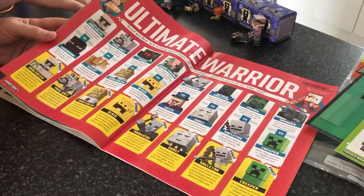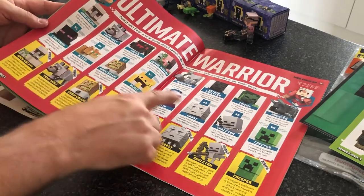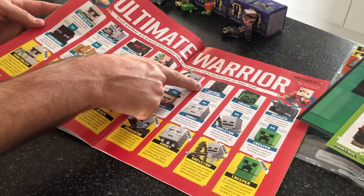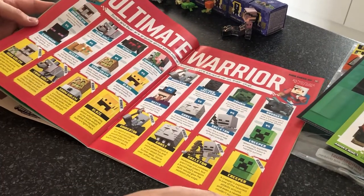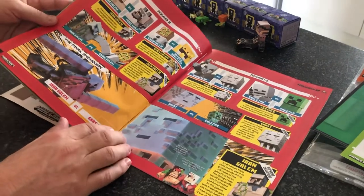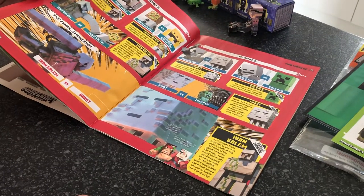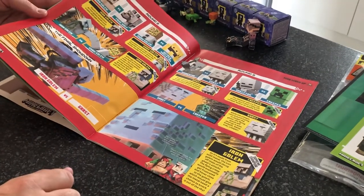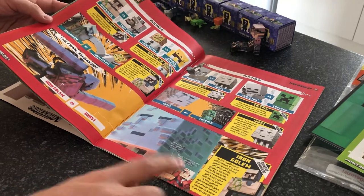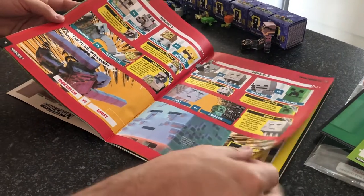The ultimate warrior — this is the thing they're doing where they pick which is the best mob. I'm going to let you read through this if you buy the magazine, but you can see they're picking out which each of these mobs are going to fight against each other. With a skeleton and a ghast, the ghast are going to win every time. Over here they go into round two and the semi-finals, and they reckon the iron golem is the best mob of them all. I noticed the ender dragon wasn't in there amongst all those, or the wither — maybe that's because they are end boss monsters. I'd be interested to see what you think. Do you think the iron golem's the best one? Not sure myself.